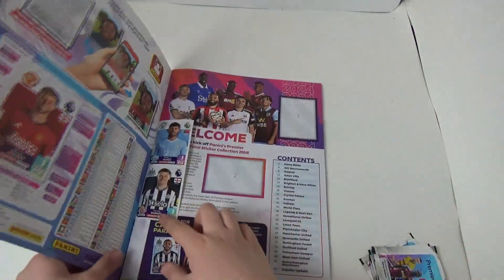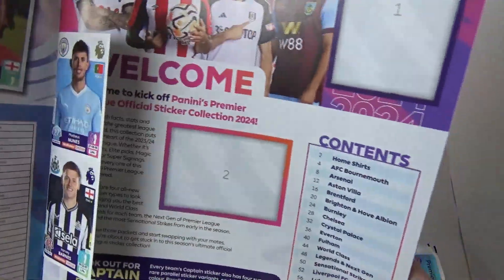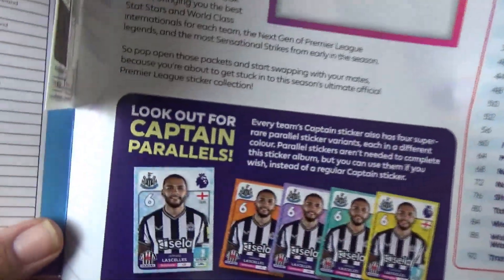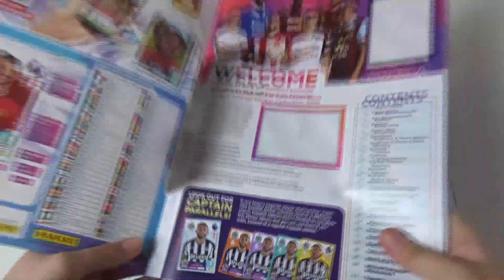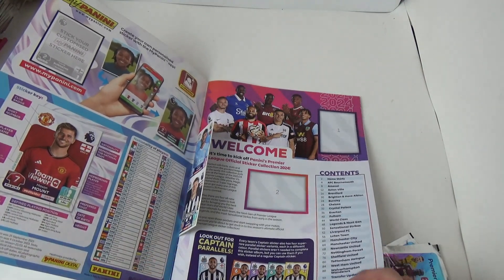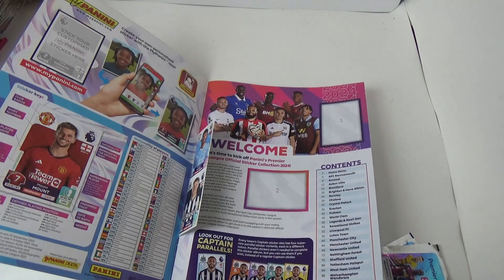Five packs total. Of course we've got two at the start — number one and number two will go there. Look out for Captain Parallels — every team captain sticker also has four super rare parallel sticker variations in each different colour.